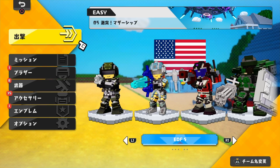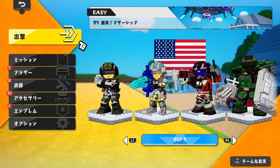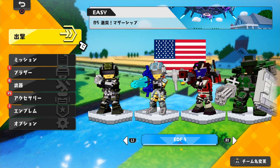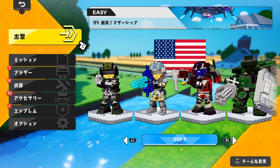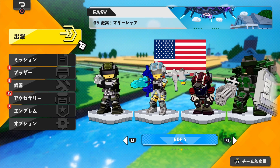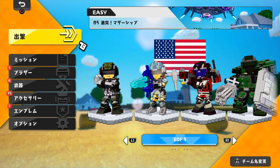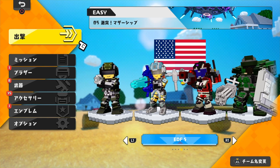Hey guys, Nova Joe here and it's time for another team review, this time the EDF-5 team. That consists of the Ranger, the Wing Diver, the Air Raider, and the Fencer. Going to be covering all their abilities as well as their special attacks and just show you what they have to offer here for Earth Defense Force World Brothers. So let's go ahead and jump on into it.